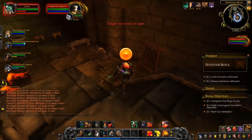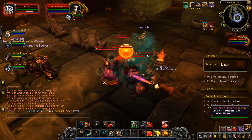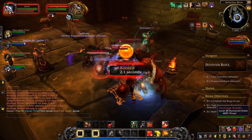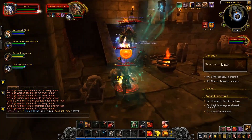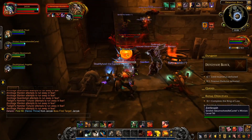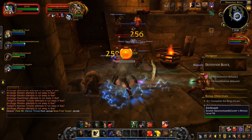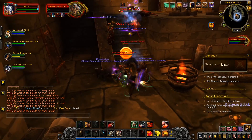On my shift action bar: Shift one is Heroic Throw — gets a bunch of threat on something from a distance. Doesn't do much damage, about a fourth of a Thunderclap on one target, but it generates a lot of threat. Shift two is Last Stand. Last Stand increases my health by 30% — my maximum health — and instantly heals me for that amount. So that's a personal survival button.